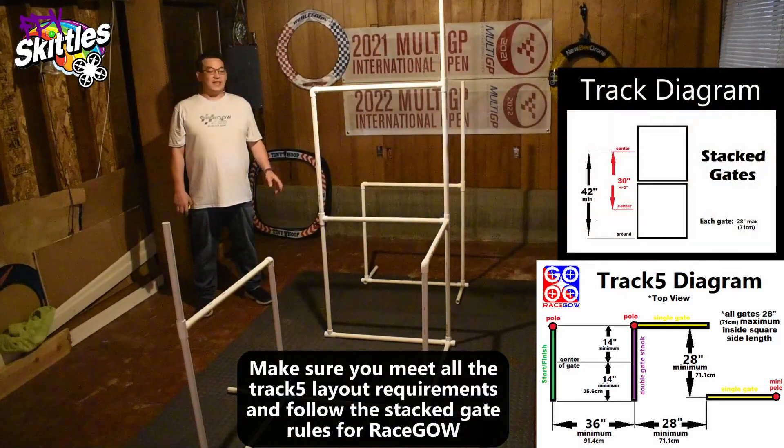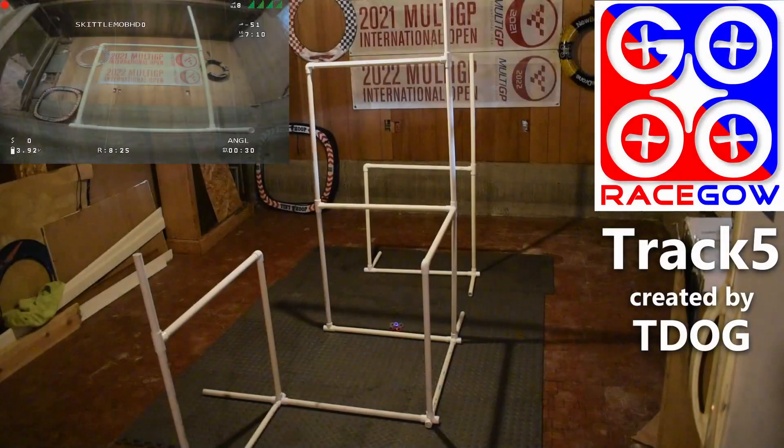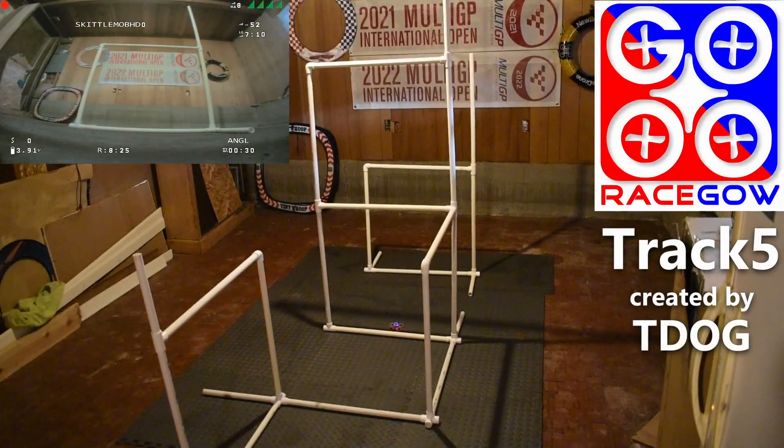All right, so now that we have all the gates set up and spaced properly, let's go to the fly-through so you can see how to run the track. Here is the fly-through for RaceGOW track number five created by T-Dog.